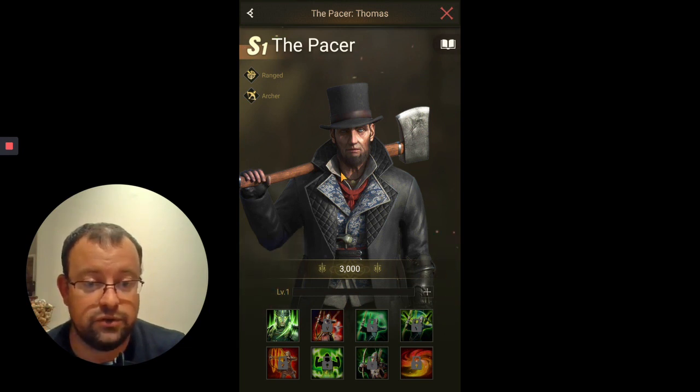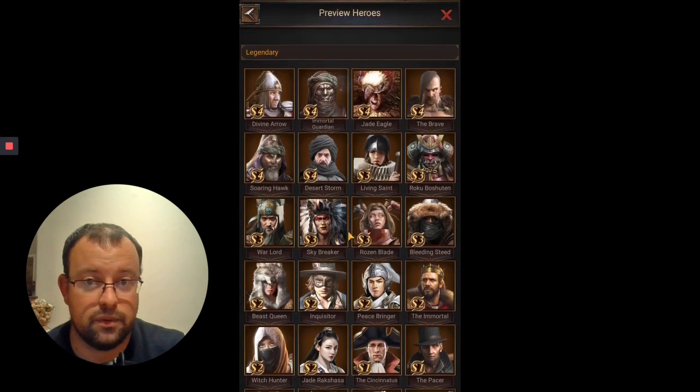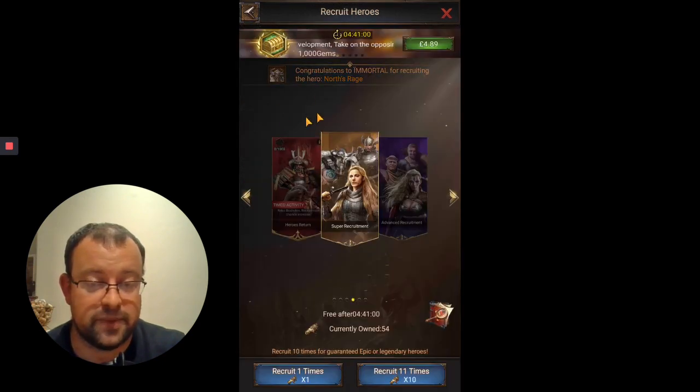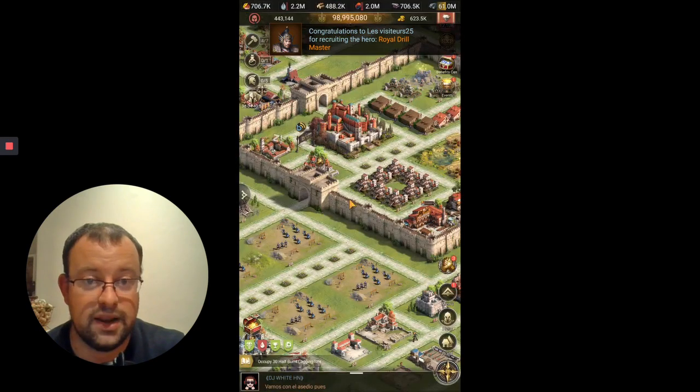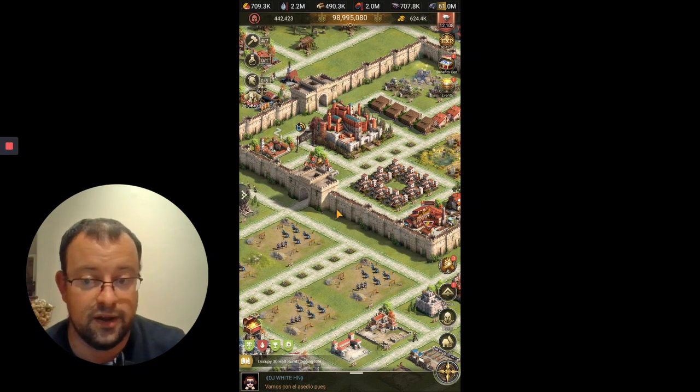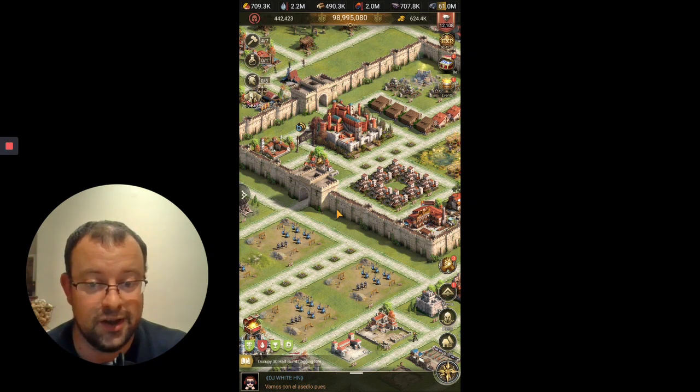When you do get to S4, you'll find Jade Eagle, who would be a big step up on the Pacer. And also in SX, there's Spectral Reaper, who is the meta back row archer's hero. So there are three other heroes that would be ahead of the Pacer. But certainly he is very usable all the way up to S4 if you don't have Inqui on your middle row, and he's still going to be very adequate in the long run if you're not a big spender picking up every hero.